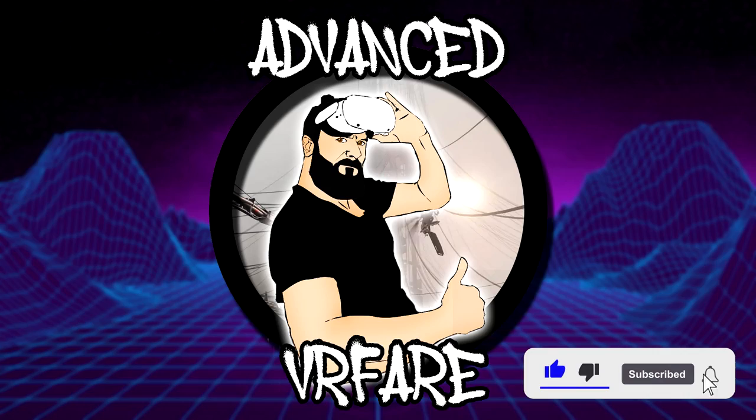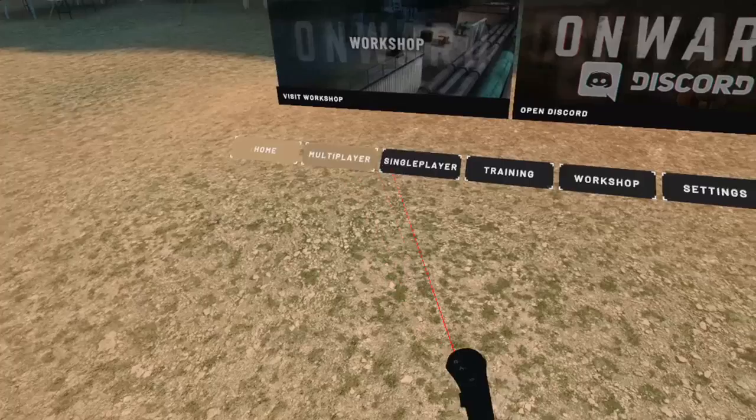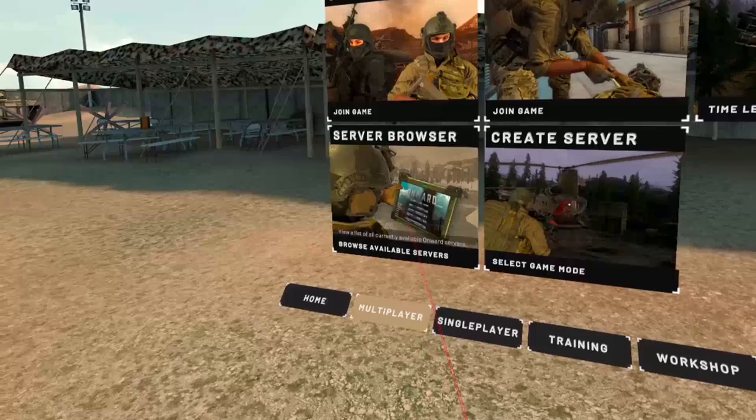In Onward there are single and multiplayer game modes. The most played modes are Uplink, the one played for the official tournaments, and Assault. The objective in the two modes is the same, just a couple of rules change.